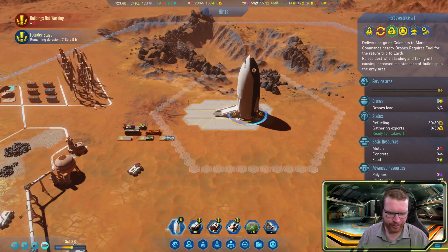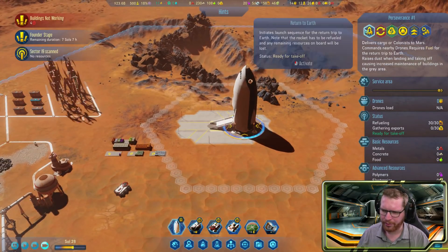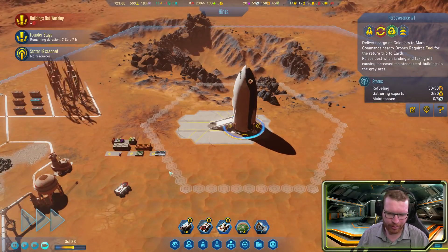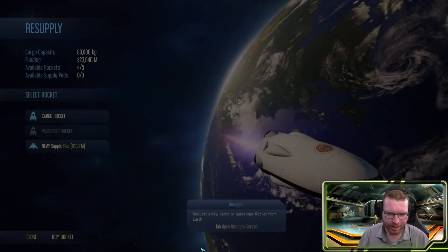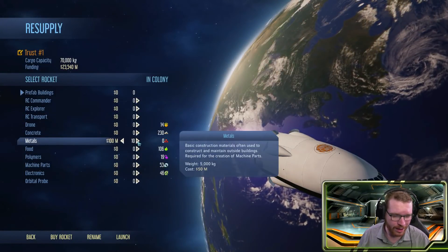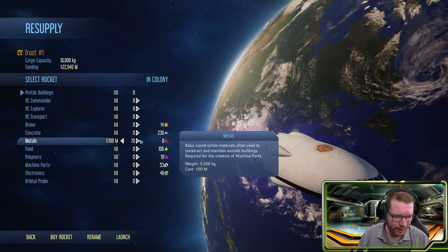The rocket is now empty so we're going to send it off on its way. It says repair it back or lose the rocket — okay, I'll perform maintenance. Goodbye, rocket! Now we should be able to order a new rocket.